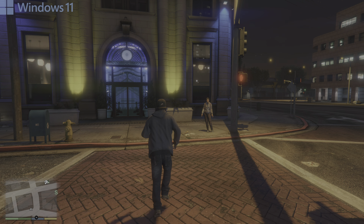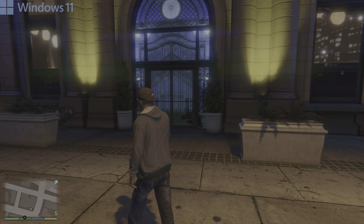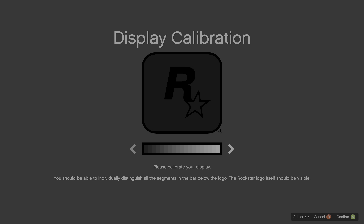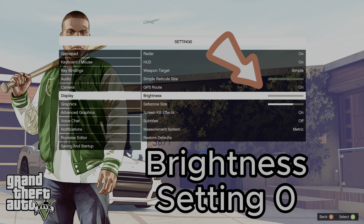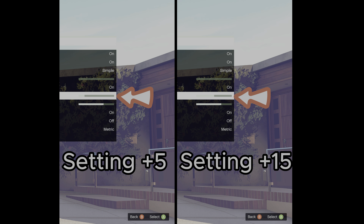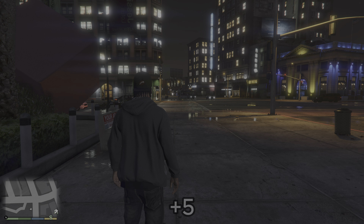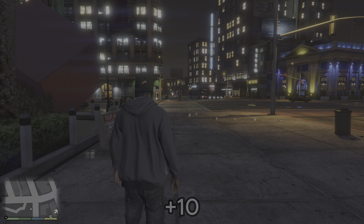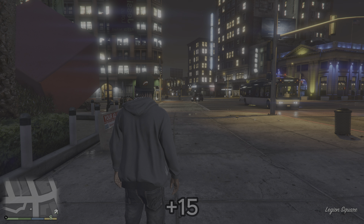The only setting in GTA 5 on PC to change the picture is the brightness setting. I found a value between +5 and +15 a good range to start with. You reduce the brightness setting to the absolute minimum and then increase the value at least +5 steps or maximum +15 steps. Below +5 the picture is very dark with a lot of black level crush; above +15 the picture is washed out.